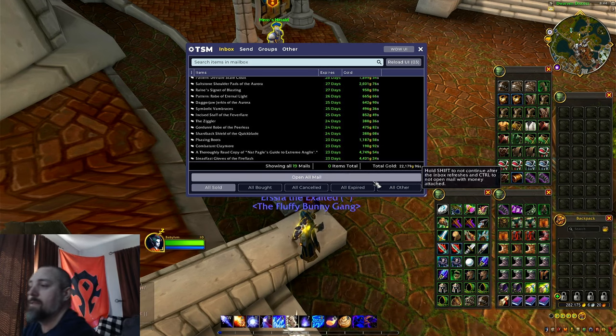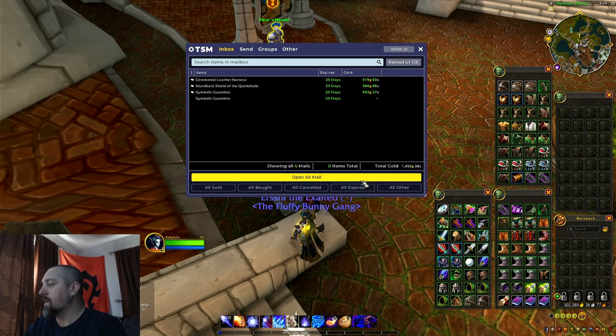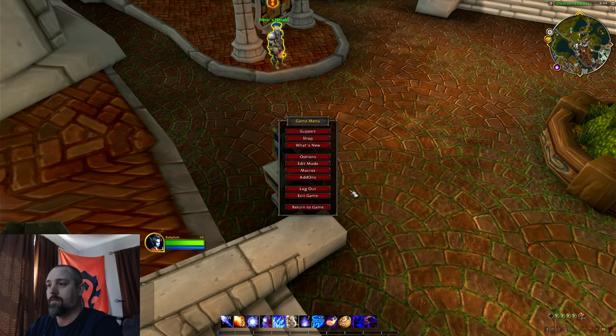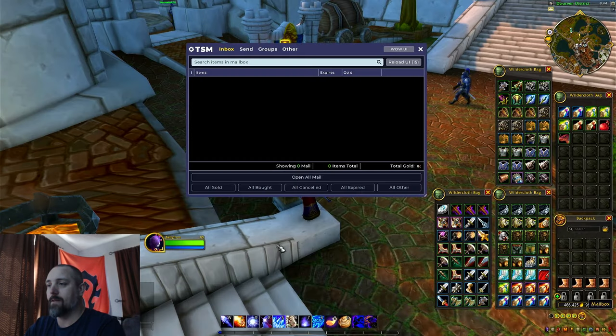Hopefully we'll have some better stuff on our high value bank too. Already got that added in. Let's go ahead and clean that out and switch over to our high value bank alt. We do have six sales at 72,484 gold. With high value, you might hope for more than that with six sales, but let's see what we got. The pattern for the Mooncloth Shoulders sold for 7,000 gold, and the schematic for Mayhem Projection Goggles sold for almost 23,000 gold.